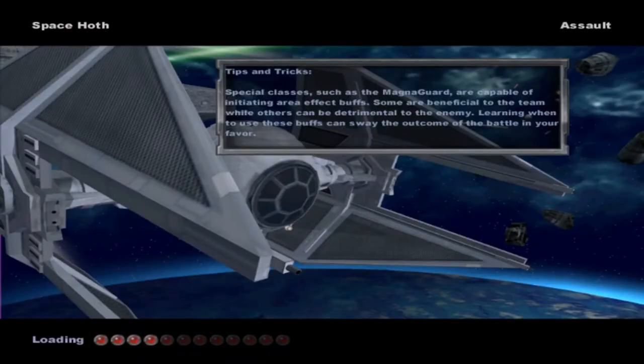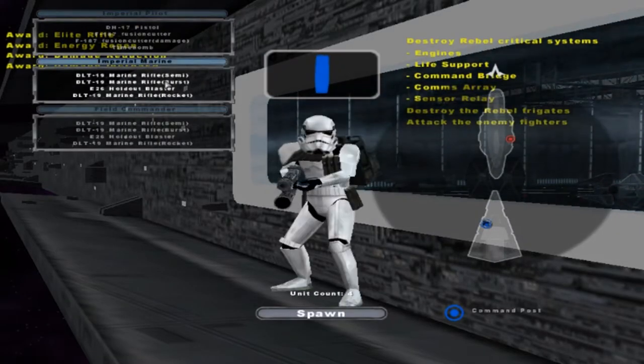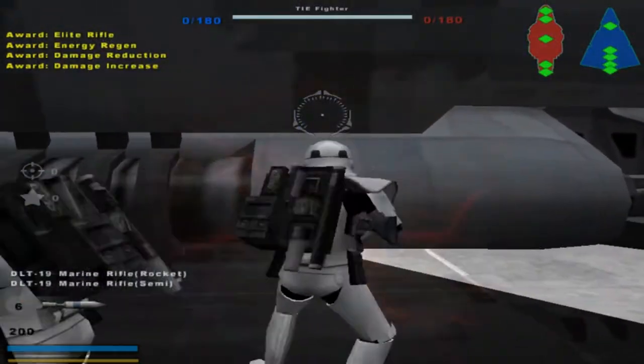Hello everyone, and welcome back to another Battlefront Project mod video. Today we go on Space Hoth for the Assault Mode, because we haven't done the Galactic Civil War Era Space Mode yet. So we're gonna be playing on the Imperial Team, because they look a little bit more interesting to me.